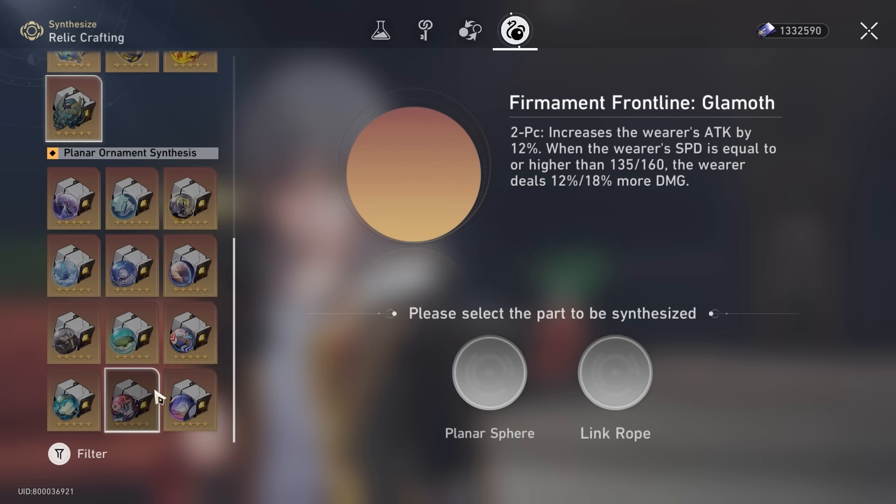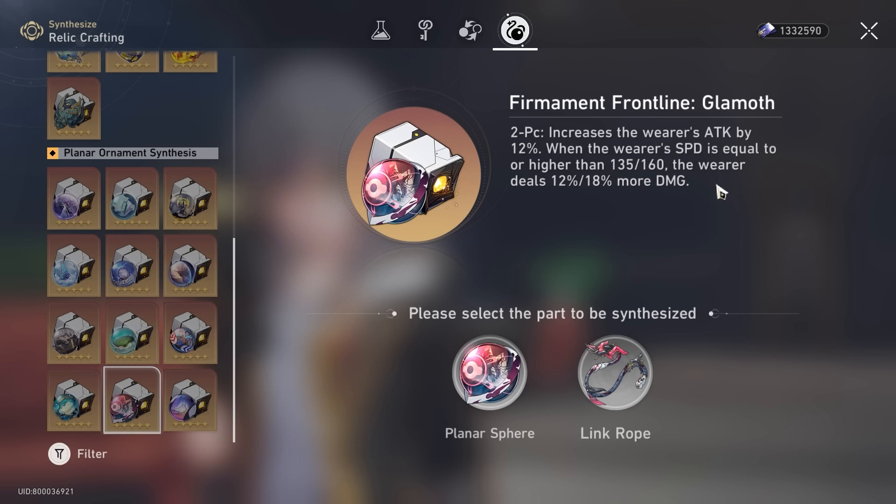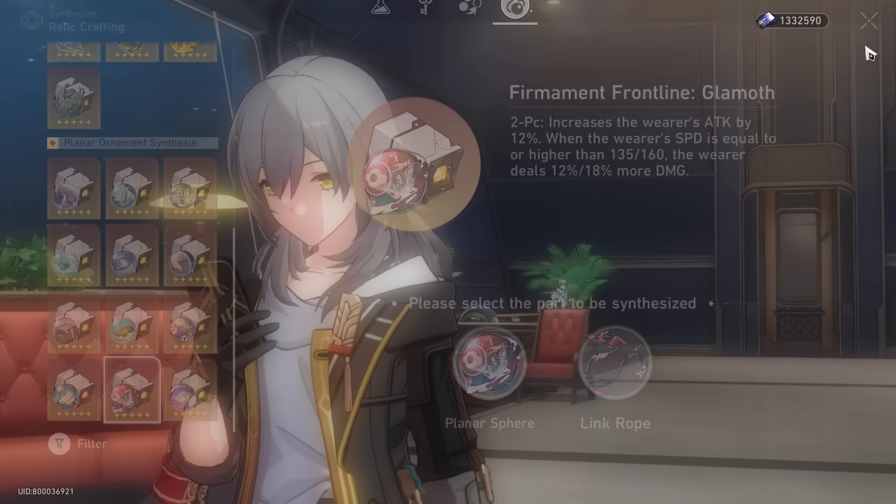For the 2-piece right now, we have Firmament Frontline Glamour, which I think is super strong. Firmament Frontline Glamour gives you 12% attack, which is what DOT characters need. But on top of that, you get a very nice bump in damage bonus when your speed is higher than a certain threshold — 135 and 160 might sound daunting, but if you're running with Asta, she pumps in like 50 speed at level 10 of her ultimate already, so it's very easy to hit 160 on most characters.